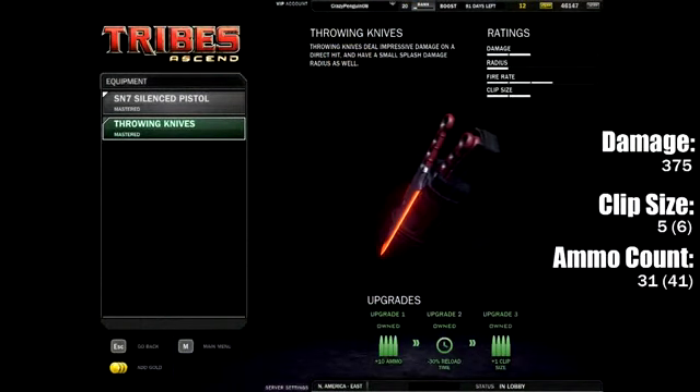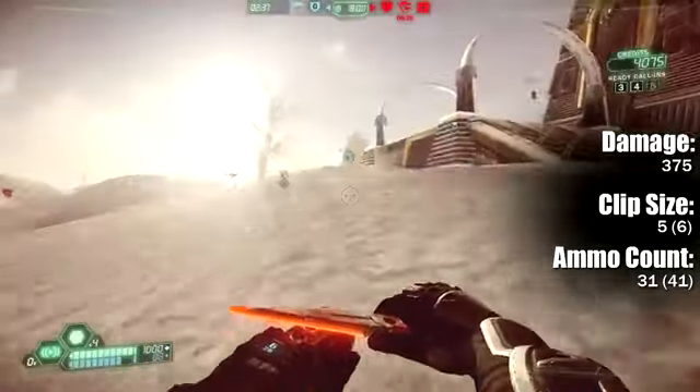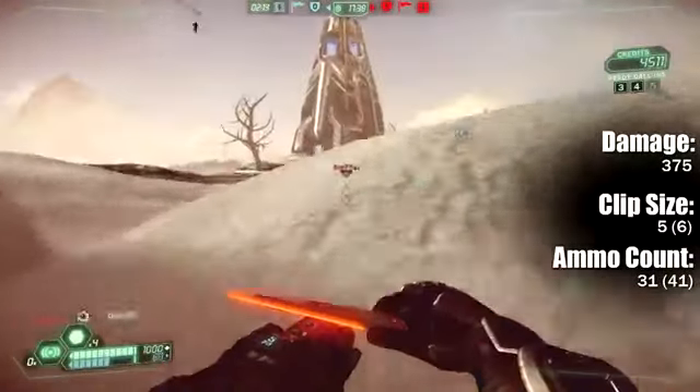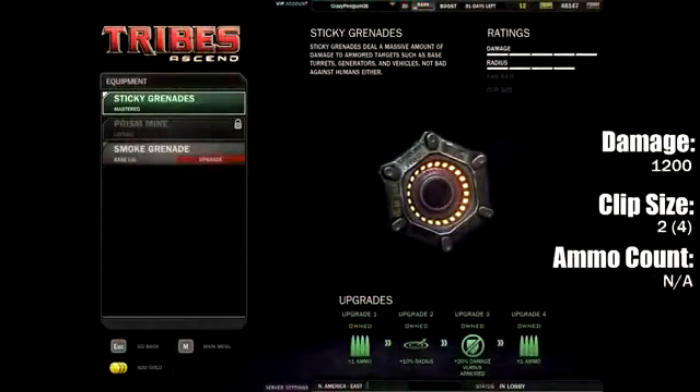The second secondary is the throwing knives, which are a lot of fun. They have really great damage and they're actually surprisingly easy to hit with once you get used to using them. They don't have any falloff, so they shoot in a straight line. They're not nearly as reliable as a pistol, but they're great for chasing.